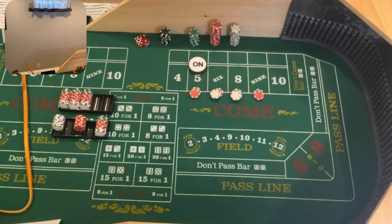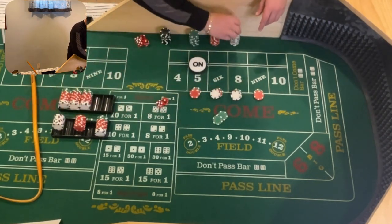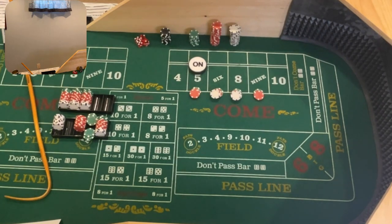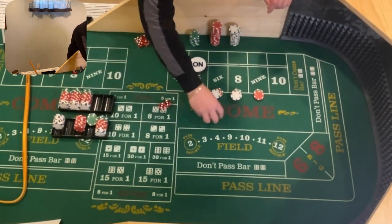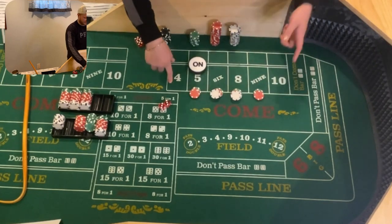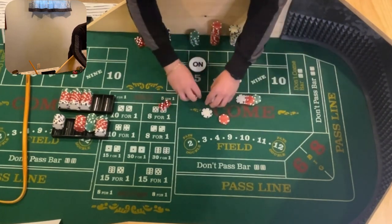Here we go. Dice out — 5-1-6. That's going to pay us $49; we'll do $50 for one. Going to put that in the rack. And there's a hard six, 3-3 — back-to-back sixes. Again, that's going to pay $49, we'll do $50 for one. After those two hits, that's $100. Now we're going to put this back in the rack and go down to $66 inside: $60, $65, $66 — the rest returns to our rack.